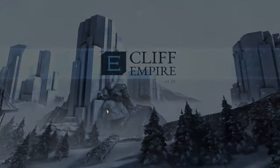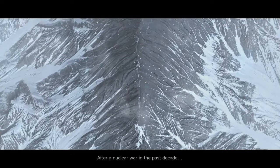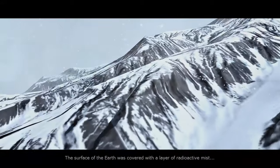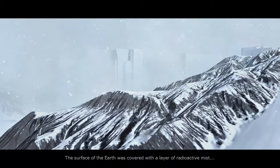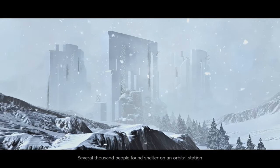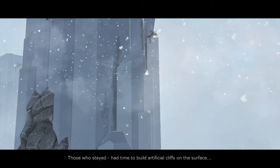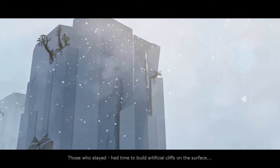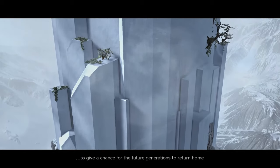Let's start a new game. After a nuclear war in the past decade, the surface of the earth was covered with a layer of radioactive mist. Several thousand people found shelter on an orbital station. Those who stayed had time to build artificial cliffs to give a chance for a future generation to return home.